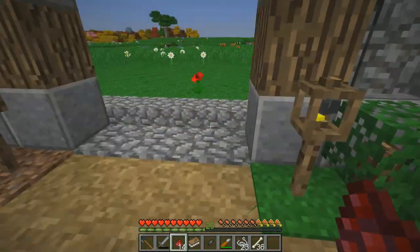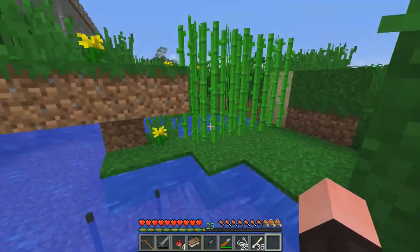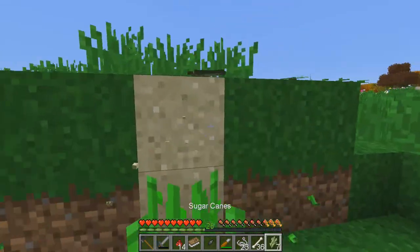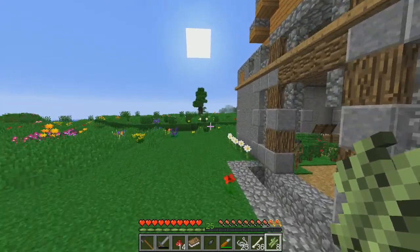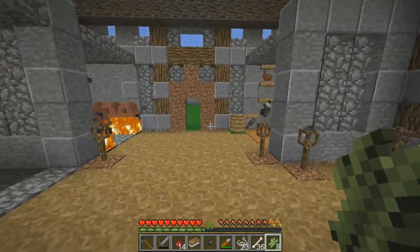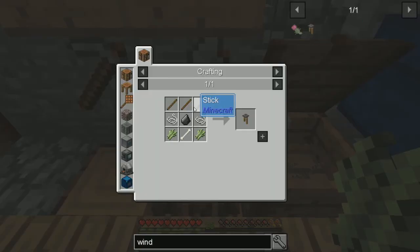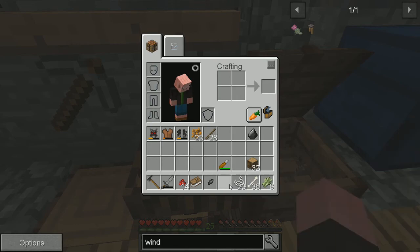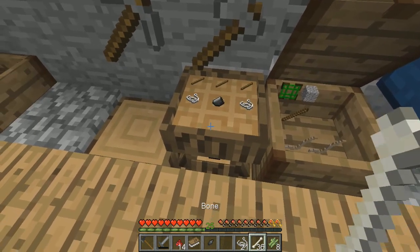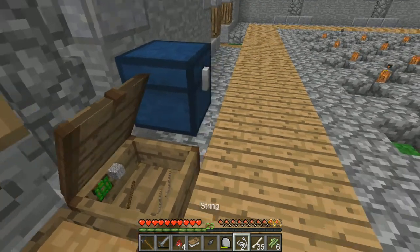Let's grab ourselves some food and whatever sugarcane is here. Let's go ahead and craft ourselves a wind chime. Three sticks at the top, a piece of flint, string, a bone, and that - I think that's it. Wind chimes! That's pretty cool. Let's go ahead and get ourselves some bone meal.